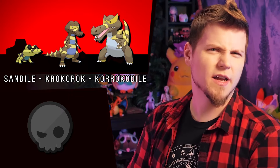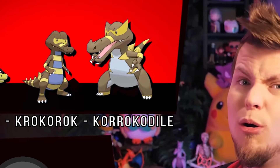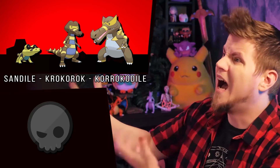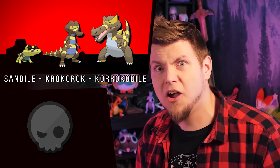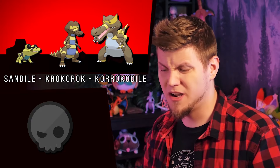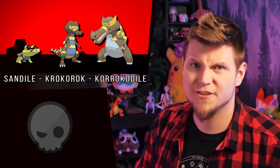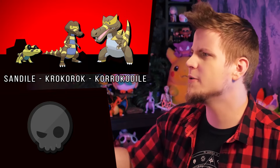But then Krokorok and Krookodile — oh, look what they did to my boy! The eyes! They look so beady now! The darker brown helps them blend in with dirt, which is more common ground than sand, and it's more accurate to real crocodiles. But still — the poor eyes! They're supposed to look like sunglasses, and now it just looks dumb.